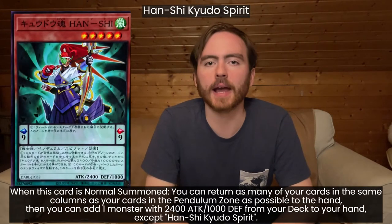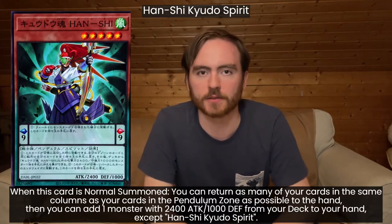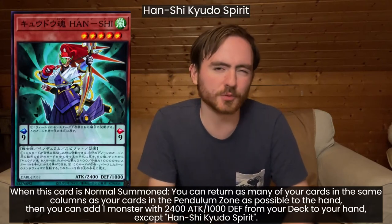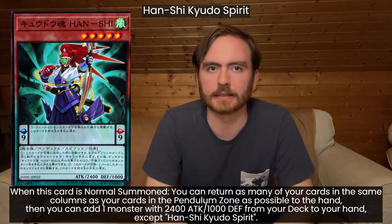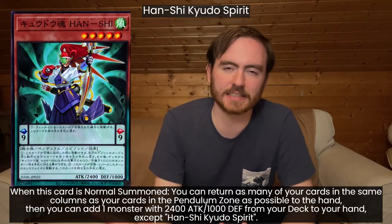Han Shin Kyudo Spirit. On Normal Summon, this adds any monster with 2400 attack and 1000 defense from your deck to the hand. The problem is it's a level 5 monster and it has to bounce a card you control to activate this effect. It's not a good card — the best thing about it is that it has a somewhat decent scale, but that's about it.